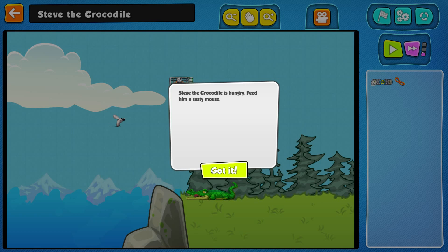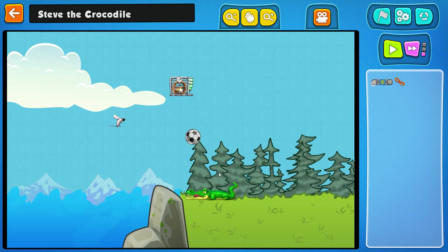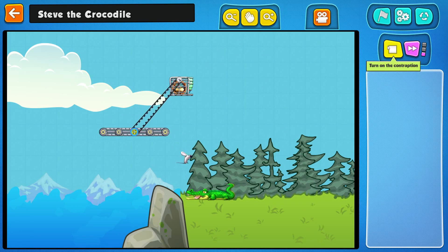Steve the crocodile is hungry — feed him a tasty mouse. It's still the crocodile. How am I going to... when he gets hit? I'm going to use a belt. Put the mouse to him because she's not moving. Surprise jump! Oh boy — feed him.